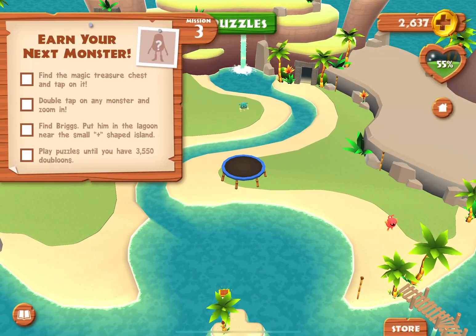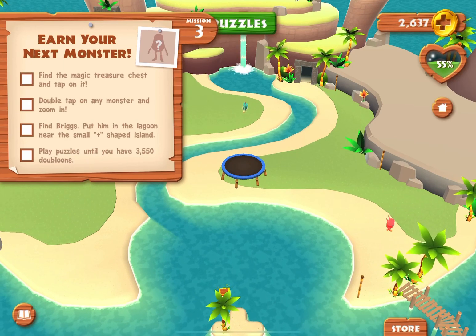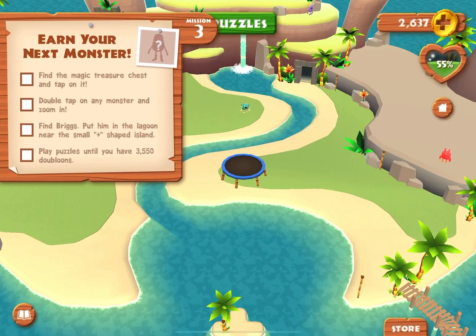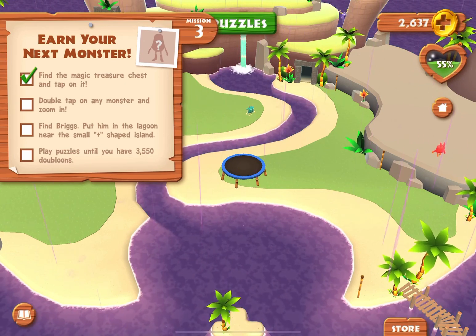Find the magic treasure chest and tap on it. Double tap on any monster and zoom in.